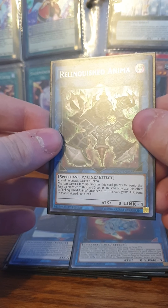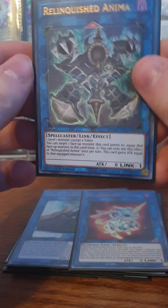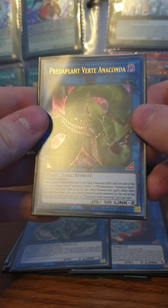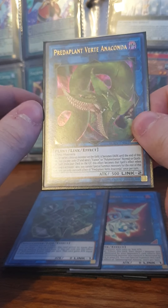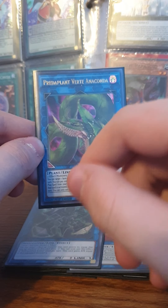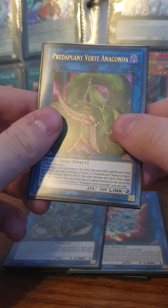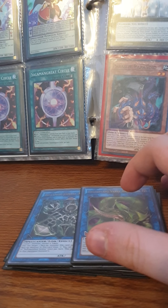Because you have Level 1 monsters in the deck, I play Relinquished Anima — basically Relinquished in link form. It's helpful in a pinch, though you'll usually win by turn two anyway. Verte Anaconda is a very important card — you only need one. All you have to do is link into Verte, then send Overload Fusion from the deck to the graveyard. Verte copies that fusion effect, you summon Chimera Tech Rampage Dragon, and you have your OTK right there.